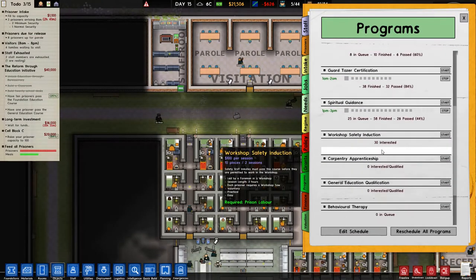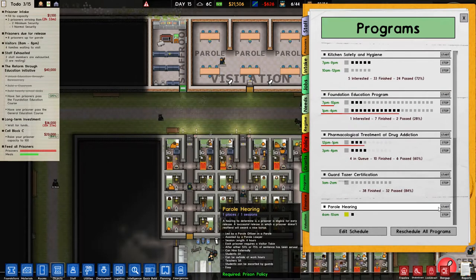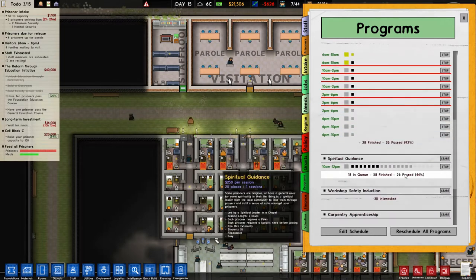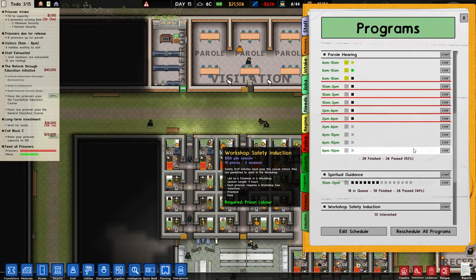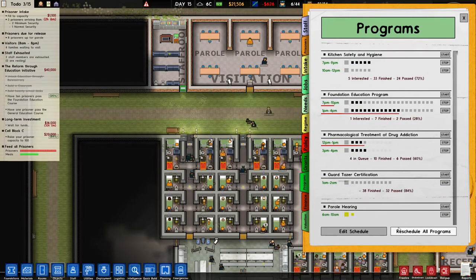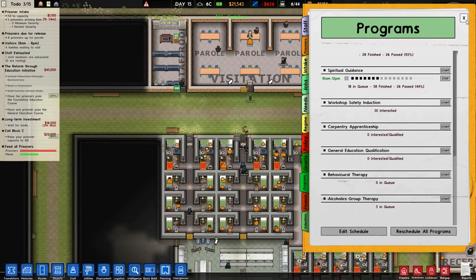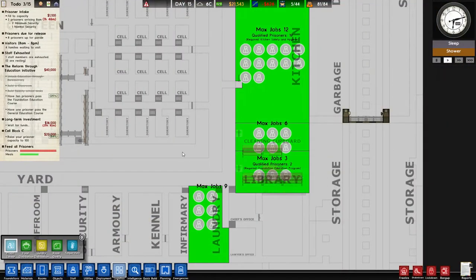I can now go to programs — parole. Where's my parole here? We can just basically have these running around the clock. I know we have a lot of people interested in the workshop stuff. One other thing we need to do is — where is my general education? Hmm, nobody's interested or qualified yet. Well, we got a couple of people that passed the thing, but they simply might not be interested. Logistics — max jobs three, we'll have three.